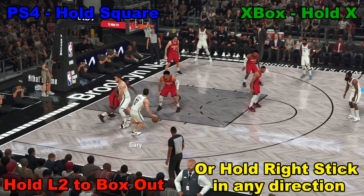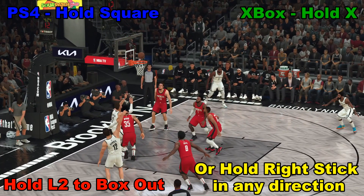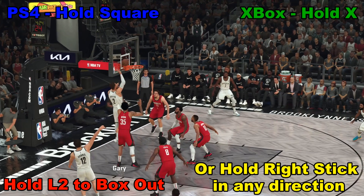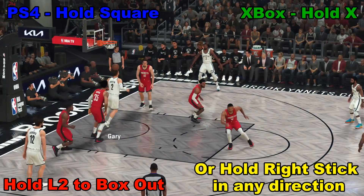Once again we have a pick set up, go ahead and take the shot — not quite there. We take control of Blake Griffin, holding down that square button, and we get a nice put back, almost a dunk there but pretty sweet anyway.